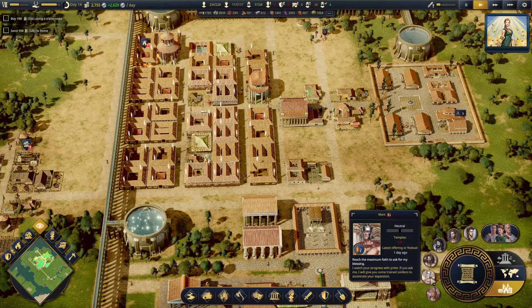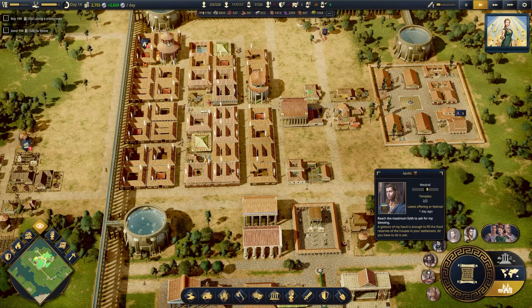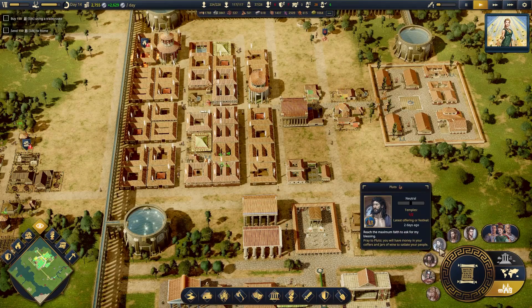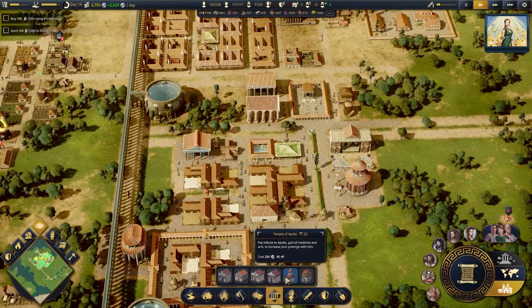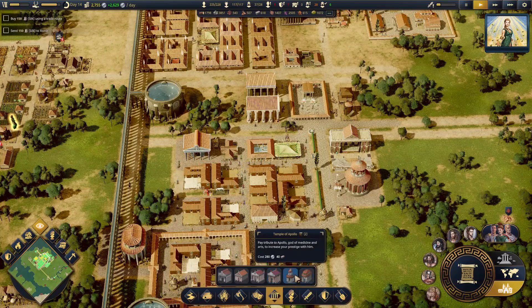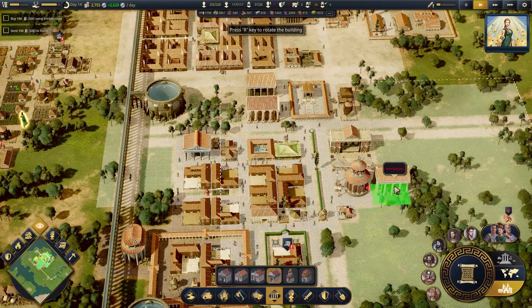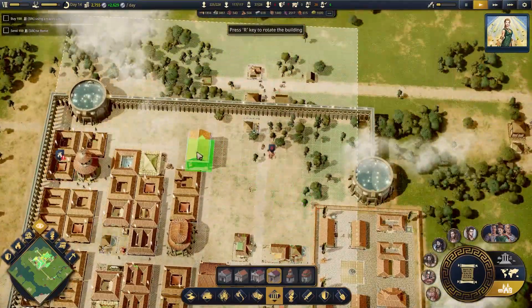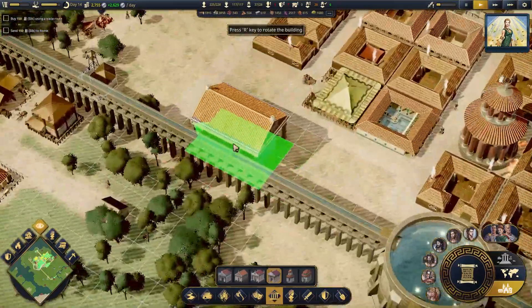Honestly I will say, yeah, there is a lot to do in the game — because as you can see, people are starting to get a little upset with me already. So Pluto needs some more love. First of all, we're going to build another Pluto temple. I need a lot of temples — my goodness.